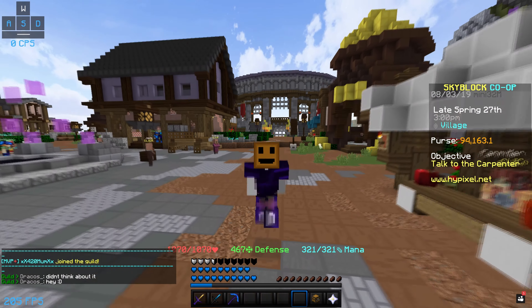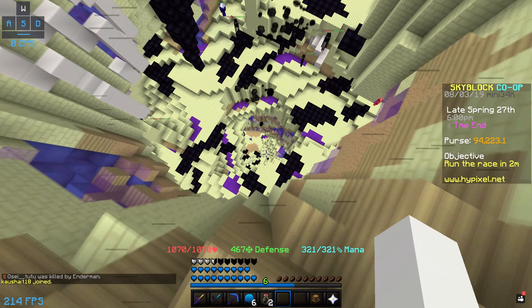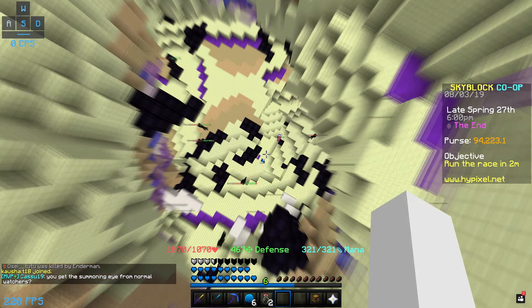Shiny blocks can be found in the End and the shiny block can be in the form of Obsidian or Endstone blocks. It will usually have particles coming out of it. Another tip before you go grinding for shiny blocks is that you will need to wear a pumpkin so you don't get aggro'd by the Endermen.